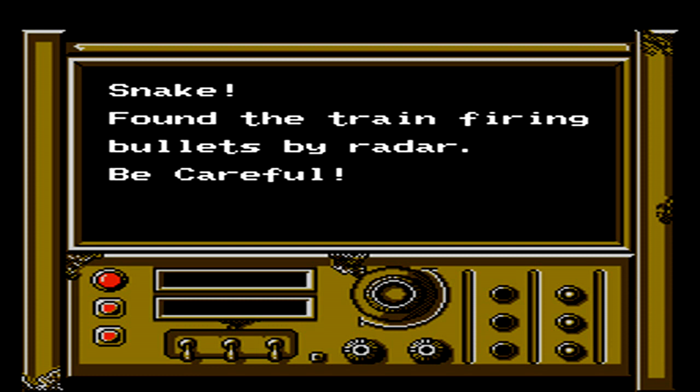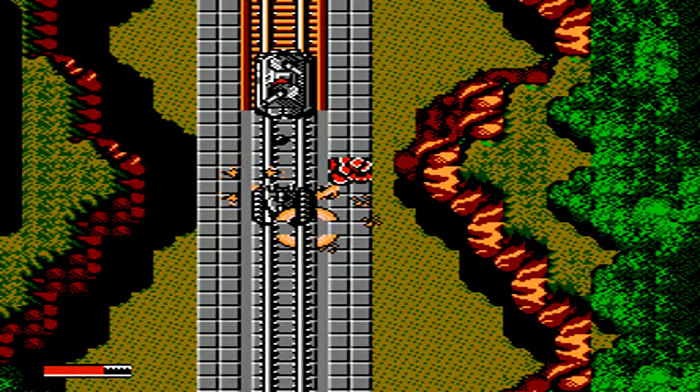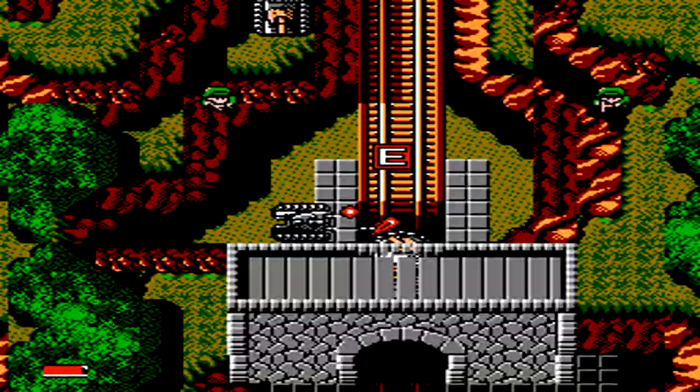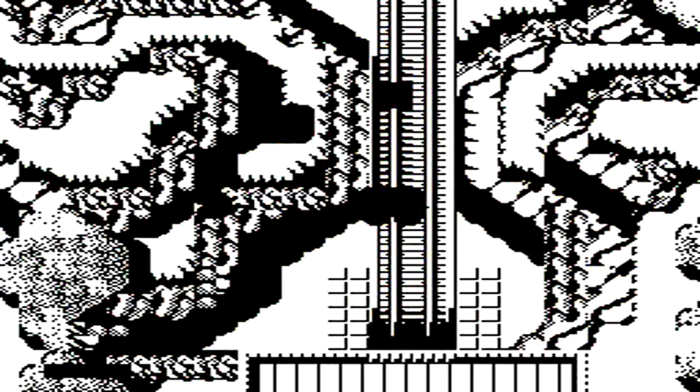One thing we haven't really talked about yet is the controls of the game. You actually have the ability to shoot in all directions. Getting used to this is very tricky — in order to do so, you have to press the A button while moving in a different direction in order to rotate your turret on top of your vehicle, so that when you fire out the grenade or missile, you'll actually fire in the direction you want to. Getting used to this gameplay mechanic is the real key for being able to master this game.